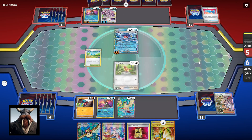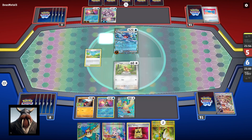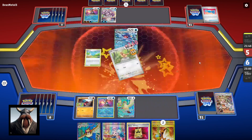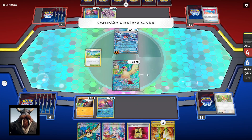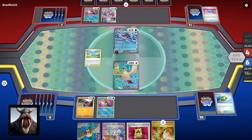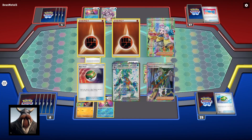Gengar from 151 has two moves: Poltergeist, which is 50 times the amount of trainers in your opponent's hand — you typically get a lot of trainers in hand, like right now I'm at four trainers so I'd be tanking a nasty 200 right there. We're gonna move up to Pidgeot, it's an easier retreat. We'll Iono to shut down their hand a bit — hopefully we can pull the Garchomp and a Fighting energy. Beautiful, beautiful, beautiful right there. Gible here, we're gonna Concealed Cards.